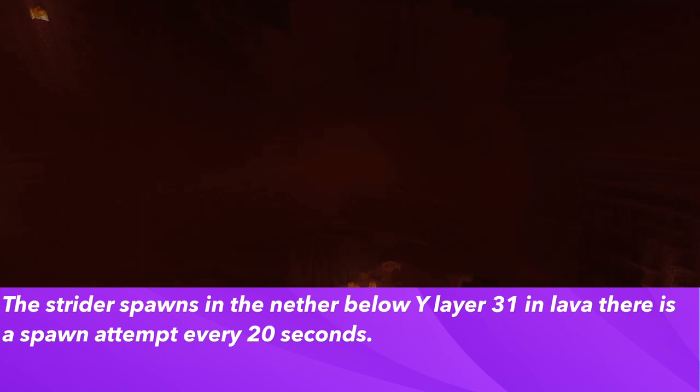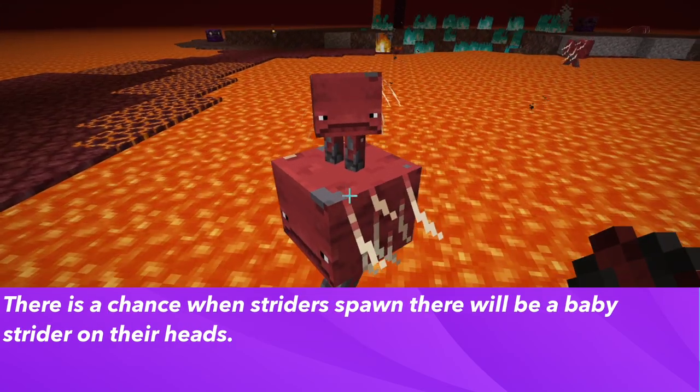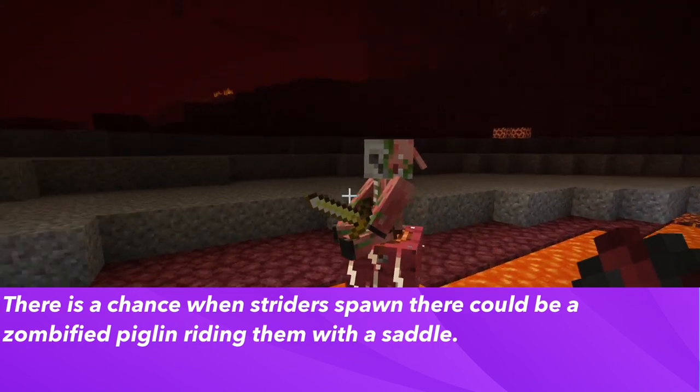Striders spawn in the nether below Y-level 31 in lava, and there's a spawn attempt every 20 seconds. When they spawn, baby striders can spawn on the adult striders' heads. Zombified piglins can also spawn riding the striders with a saddle.